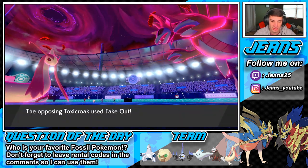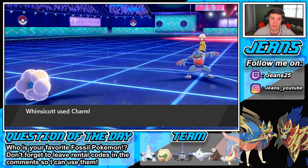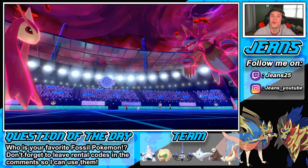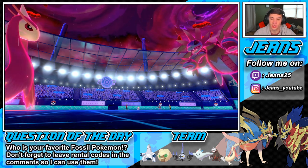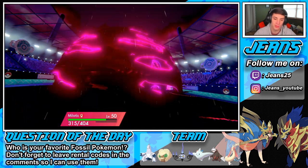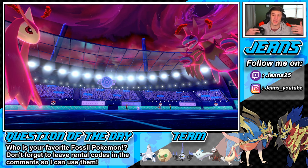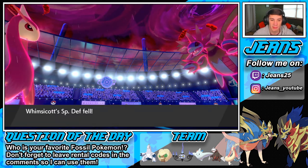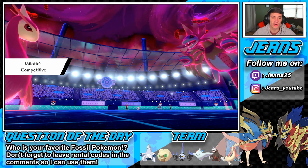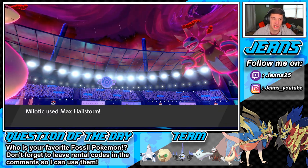Fake Out! We have the Dynamaxed Milotic though. Charm popping out — minus two that attack. Attack is harshly dropped and the Glaceon's attack is coming through. This actually works for us because Competitive is going to trigger — he's going to drop our special defense and Competitive is going to activate. Big boy! Here it is — Competitive!